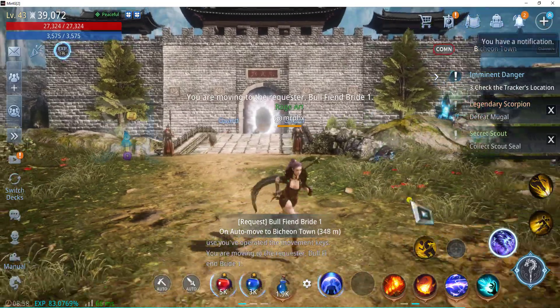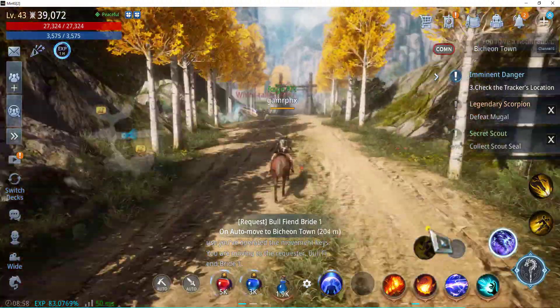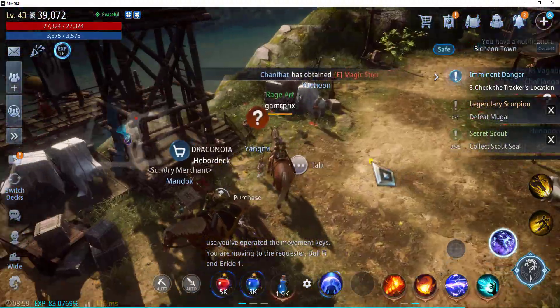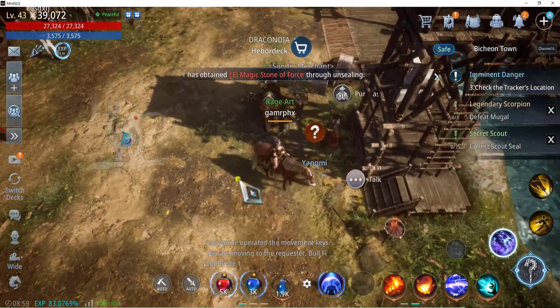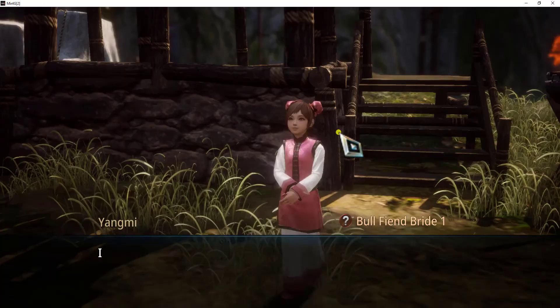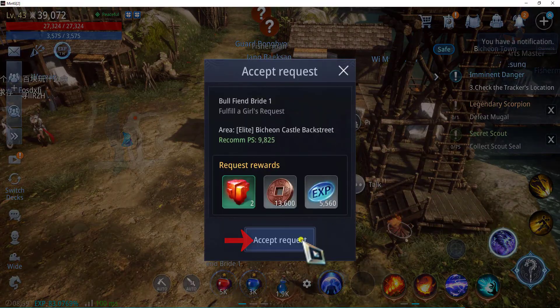So let's move to the NPC to accept the request. We have reached the NPC — it's this little girl over here. So let's just click on the question mark and accept the request.